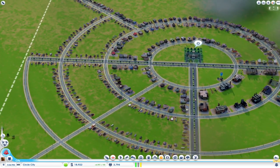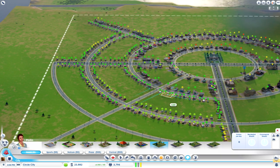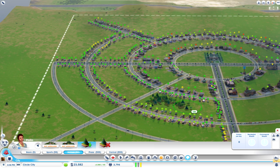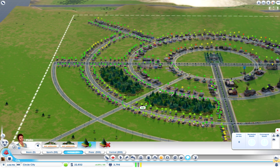I can put parks here in the middle too. Parks have to snap to a road — I find that a bit odd. I can throw trees down here at least, like so, and make some green space.